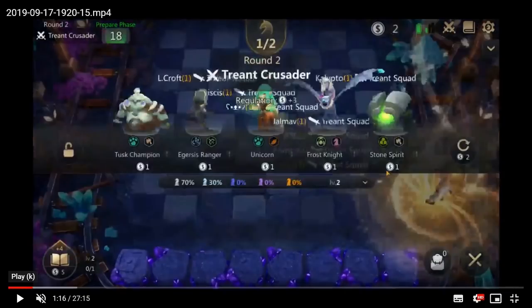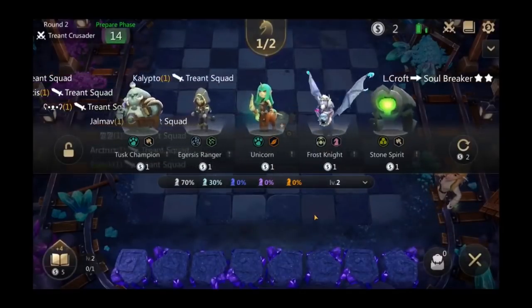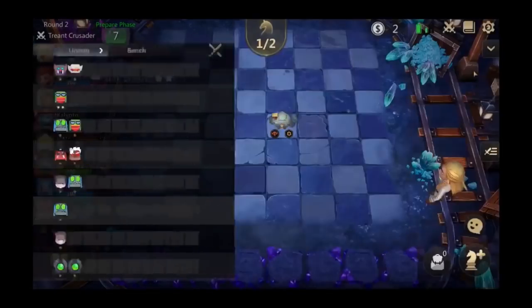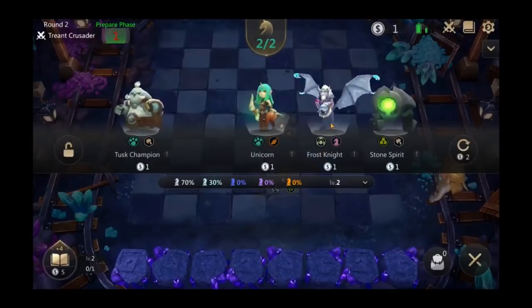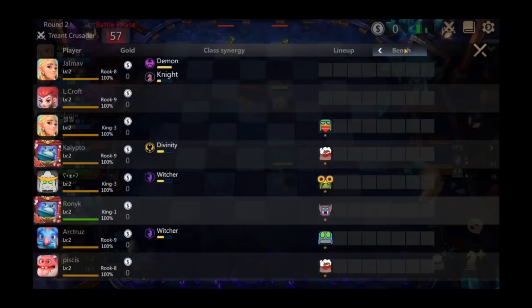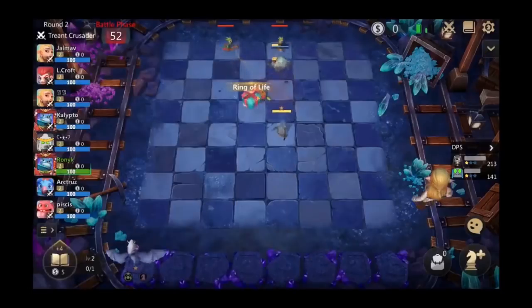I'm not saying what he did was wrong — it just means he hasn't hard committed to goblins in the early game. I like to hard commit to goblins early because I think they're really good. What he ended up doing was going for an Aggersus Ranger and a Frost Knight, which offers a potential inroad to a Hunter build and a potential inroad to a Knight build. These are two basic units that require synergies to become relevant.